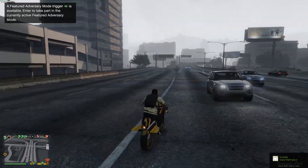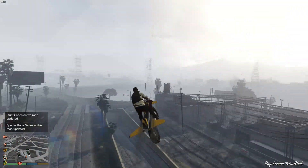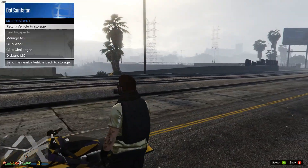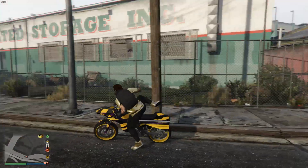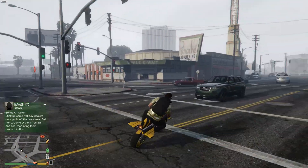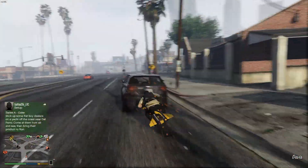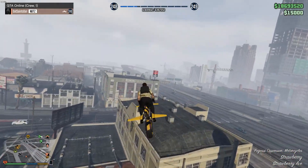One thing to note: your bike can still blow up, and you can still get shot or blown up — so this isn't super god mode. Also, if you die, the glitch resets and you'll have to do it again. However, if your bike blows up and you don't die, the glitch stays active. You can just call up a new bike from the motorcycle club and everything is replenished — and you still won't fall off.